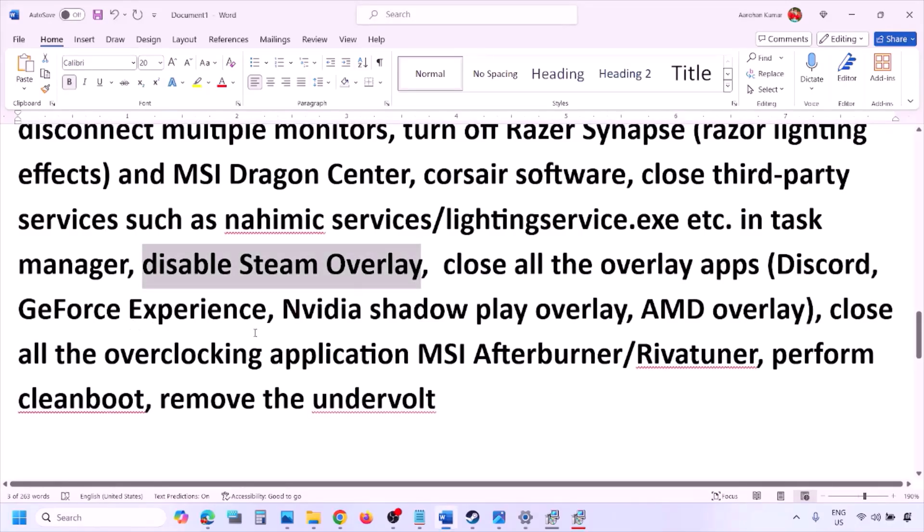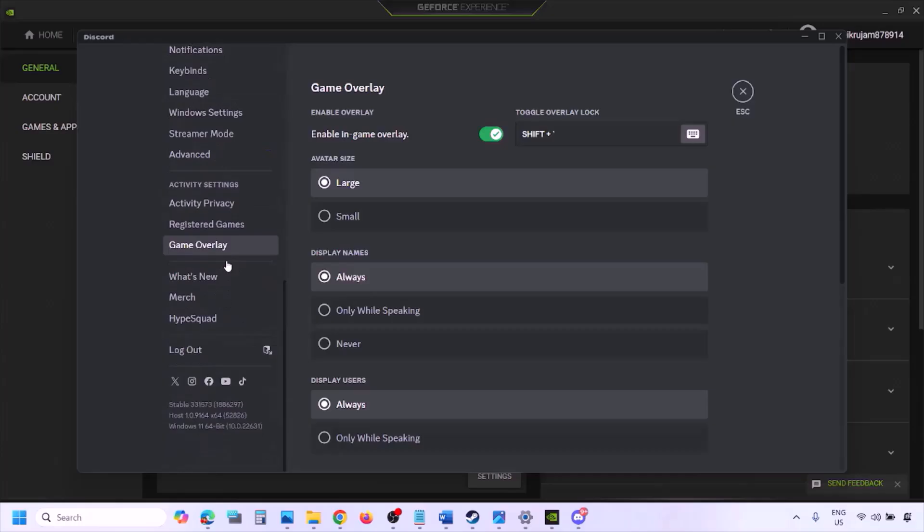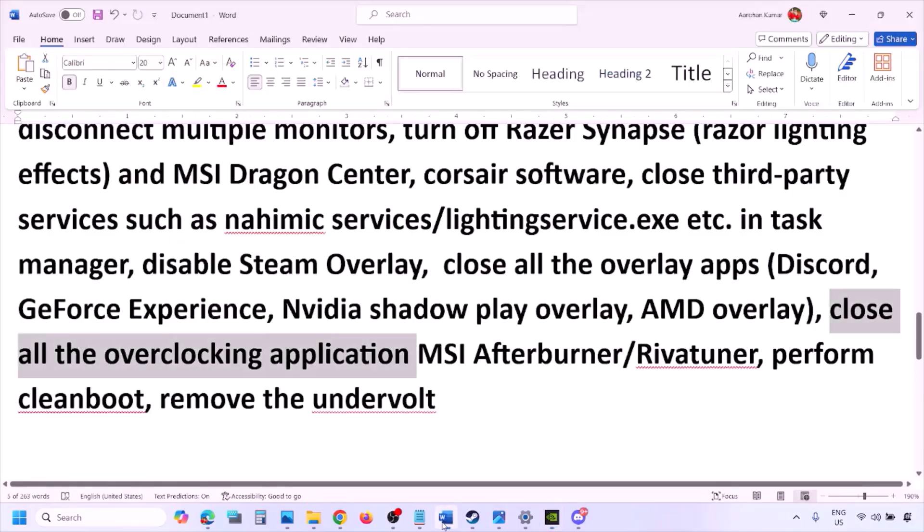Also check other overlay applications. In Discord, go to Settings > Game Overlay and turn off 'Enable in-game overlay.' In GeForce Experience, click the settings icon and turn off in-game overlay. Then launch the game and check.